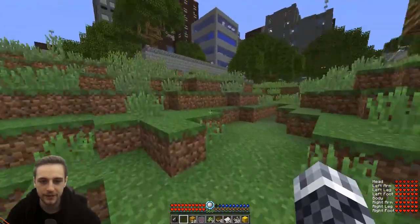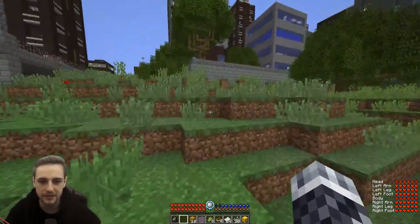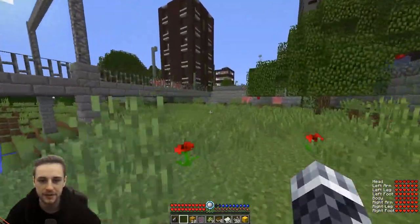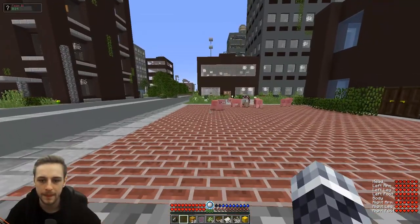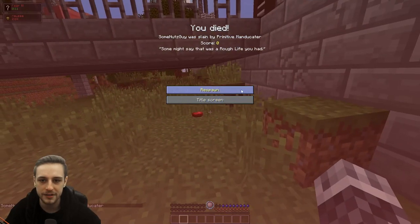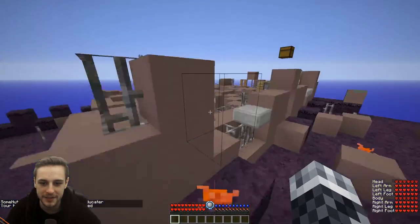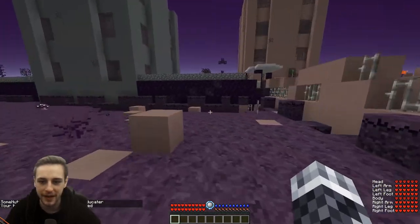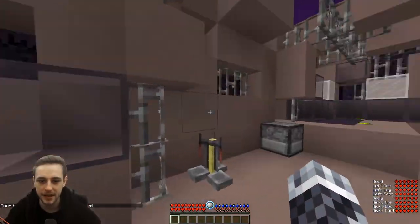We've got our flint there. We do need standard stone or cobblestone to smash it on, and I don't find those very often. Oh gosh — a Manducator got us! They can go invisible, so I had no idea it was there. An invisible Manducator ended up clapping our booties there.